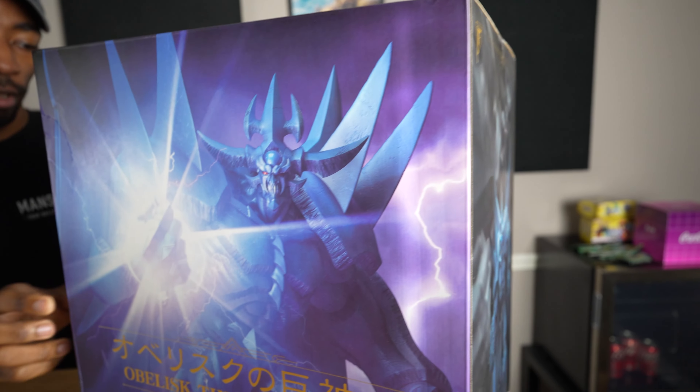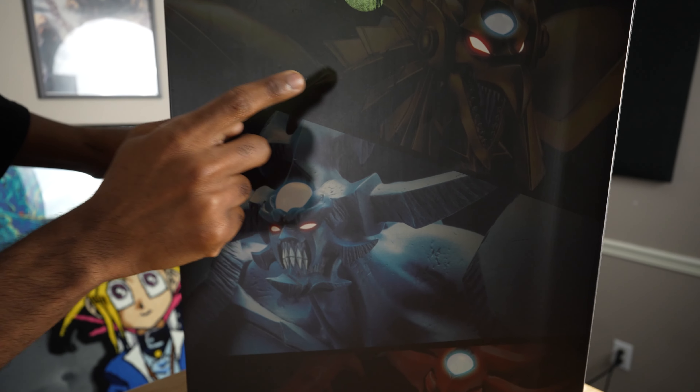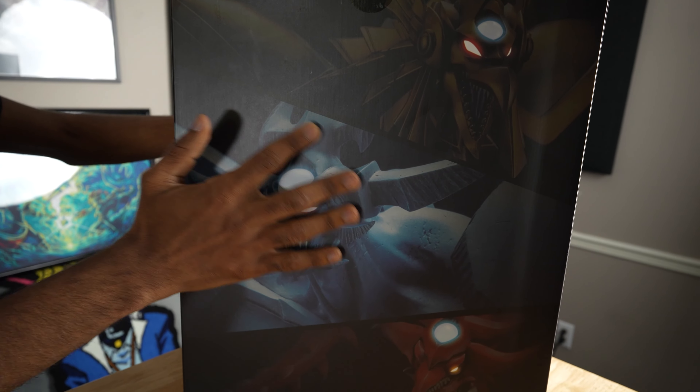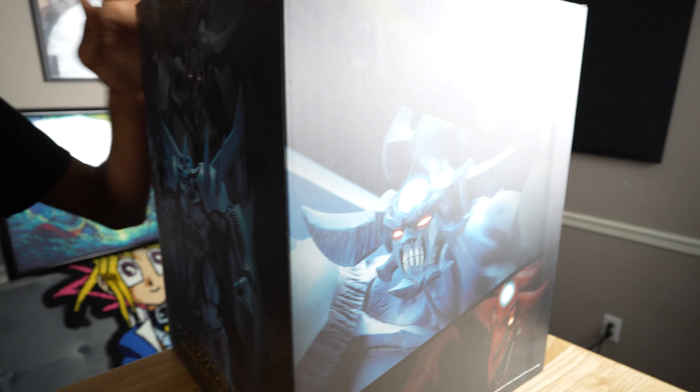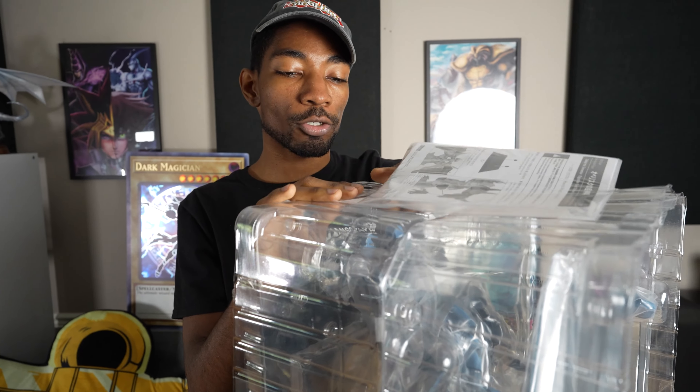Very detailed, very cool. You can take a couple looks at the different sides of the box, and like the other ones, he is sort of highlighted here. You can see the other two in shadow. He's about to be joining his friends very shortly. So we get our instructions.